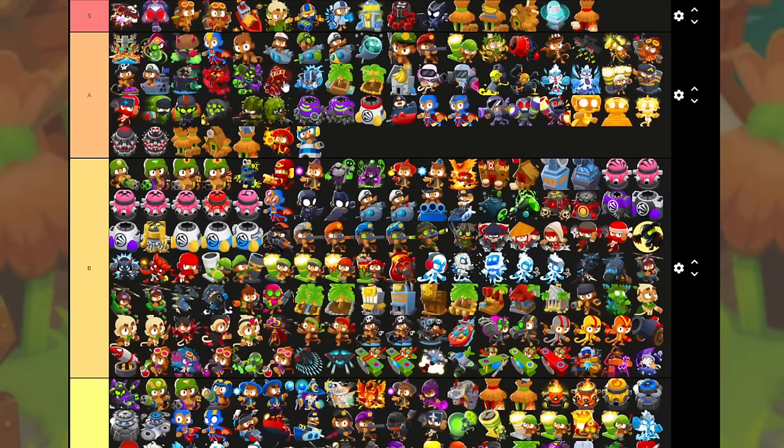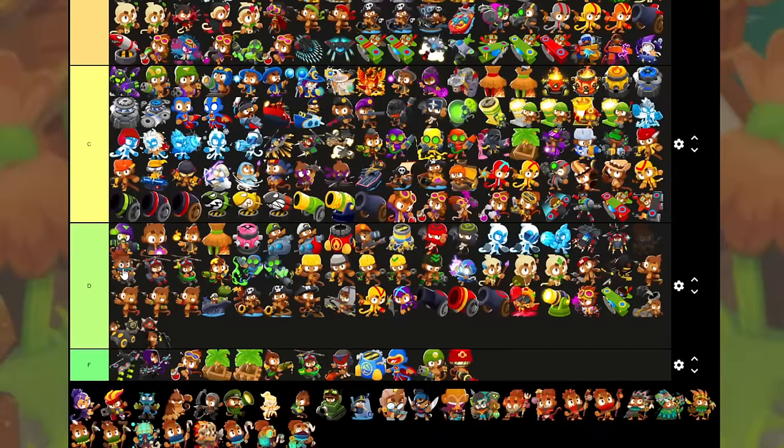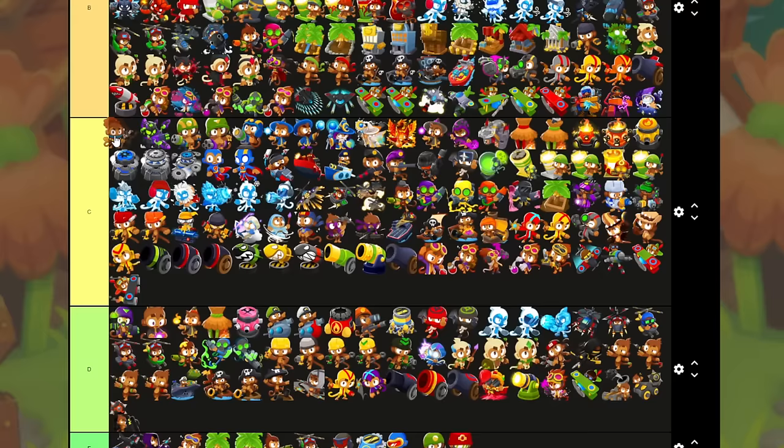And I think Ray of Doom should follow the same rationale as the MAD — that is all. Alright, and Beast Handler. It actually does attack at base but it's pretty bad. It is cheap though, so I think I might put it in C.